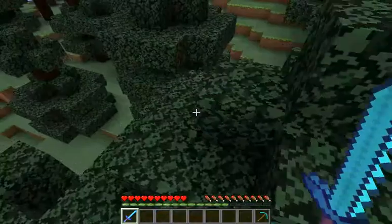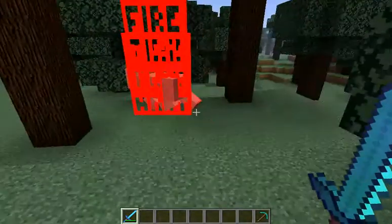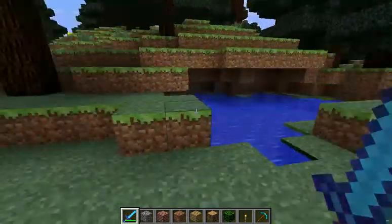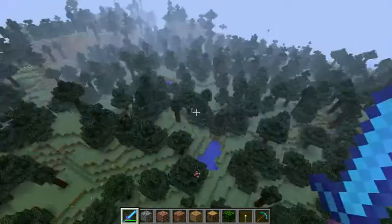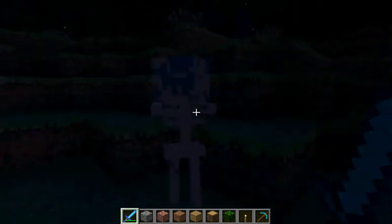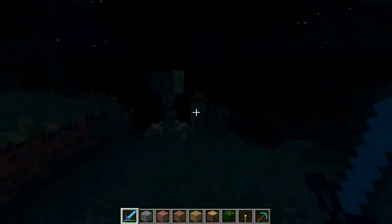Fire Aspect 2 and Looting 3 — let's see if this works. There we go! Now you know it works. Are there any mobs nearby? There's a skeleton — hello skeleton! And a creeper — let me kill you.